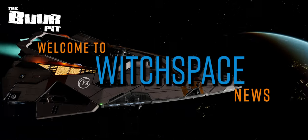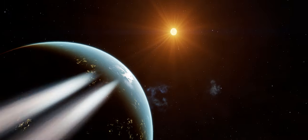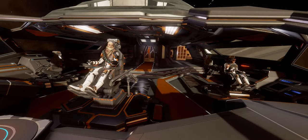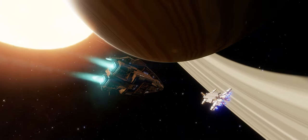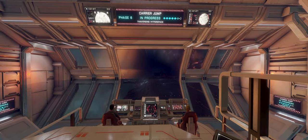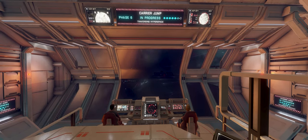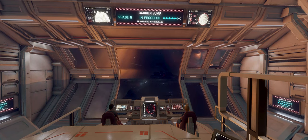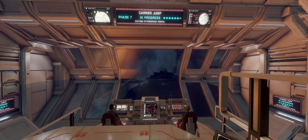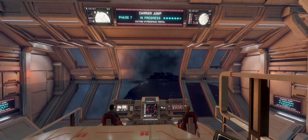This is Witchspace News for Friday the 9th of June 2023. I'm CMDR Buur. Elite Dangerous news this week: Patch 15.02 arrives, you can now build your own Lego SRV, there's a glaive survival guide from the AXI, the successor to EDDB is looking for more developers, and get set to witness the first landable atmospheric planetary collision, and more.